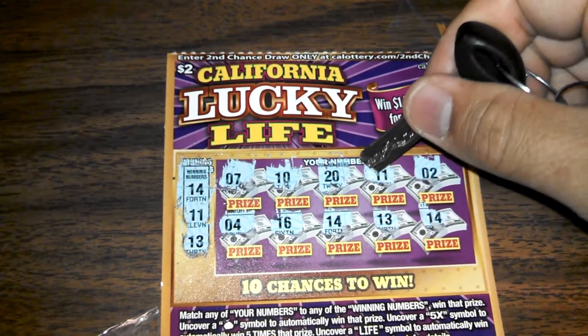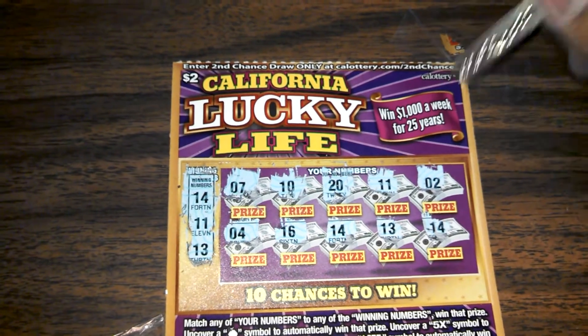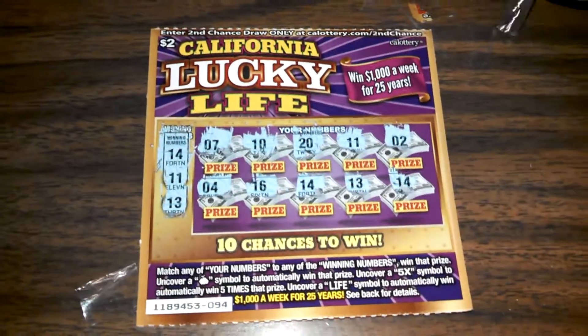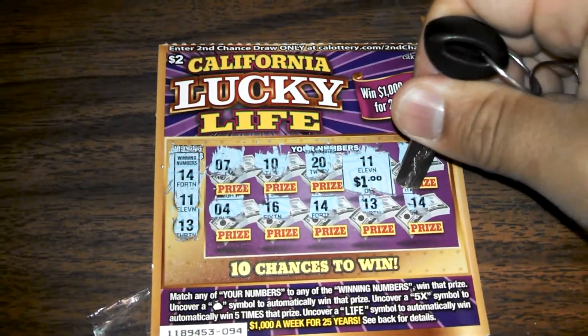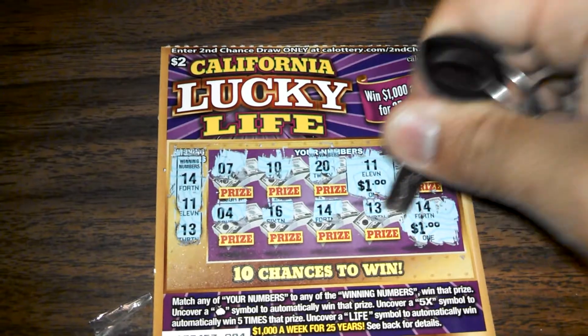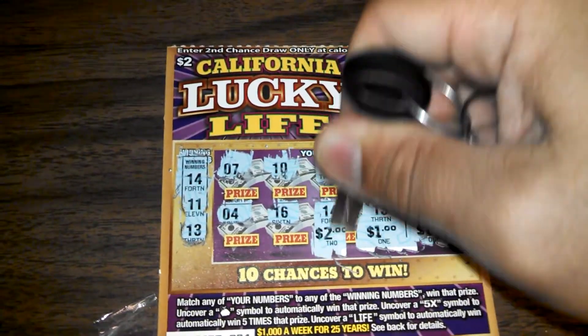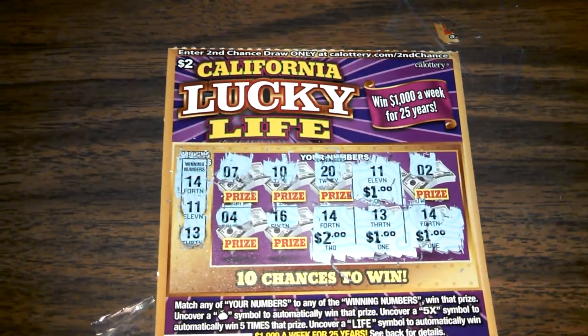Looks like we got four matches here. We got an 11, a 13, a 14, and another 14. Let's just see what the lucky prize is on a $2 California Lucky Life. $1, $1, $1, and $2 for a total of $5 on a $2 California Lucky Life.